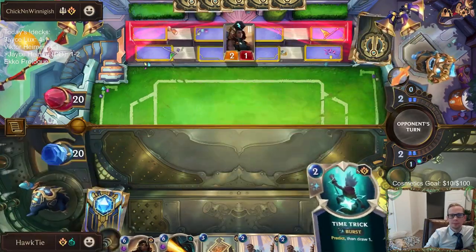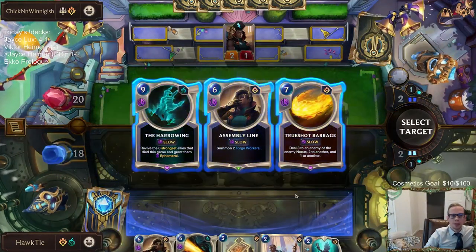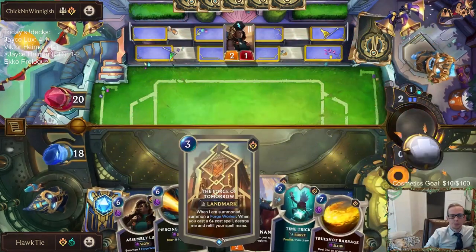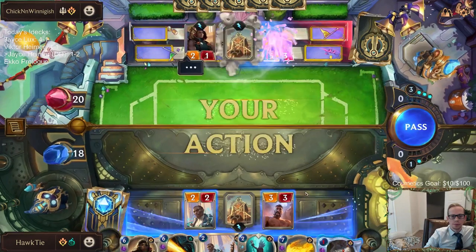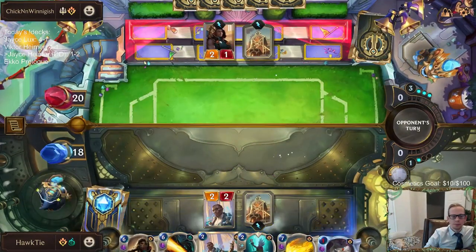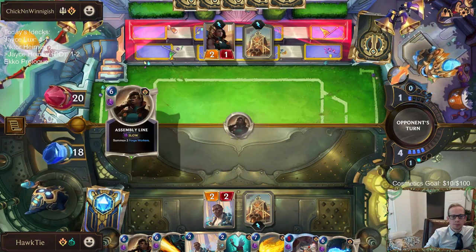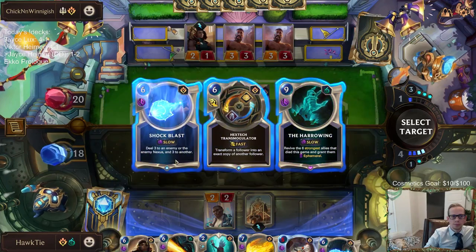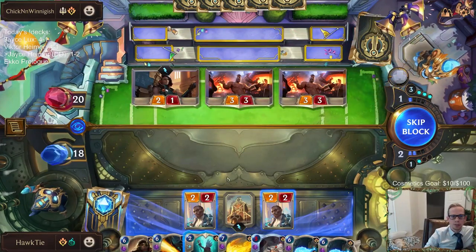Good start for them. I don't think we need to play a six-cost spell on round four. This is where the magic happens — the tech's good, not sure about the workers though. I'm not sure about this Harrowing for when we don't have any champions. I'm not sure if we really need this Harrowing.